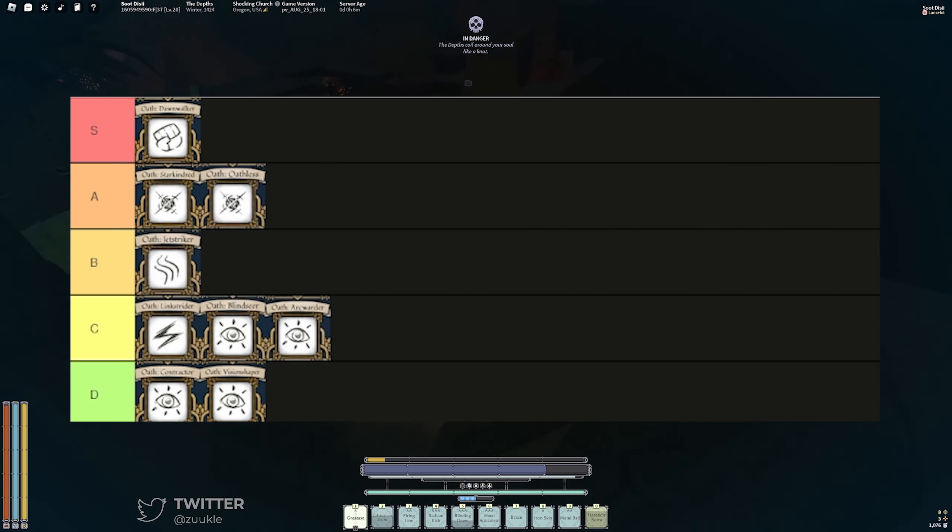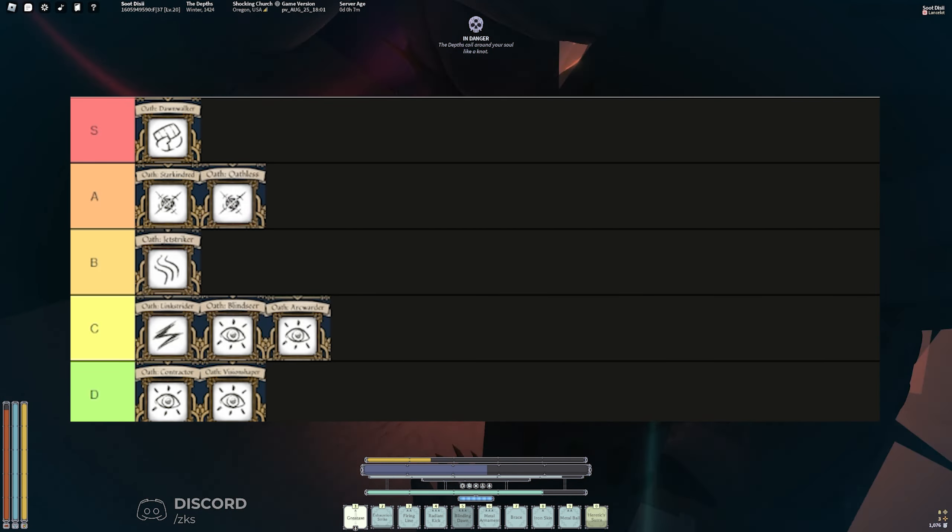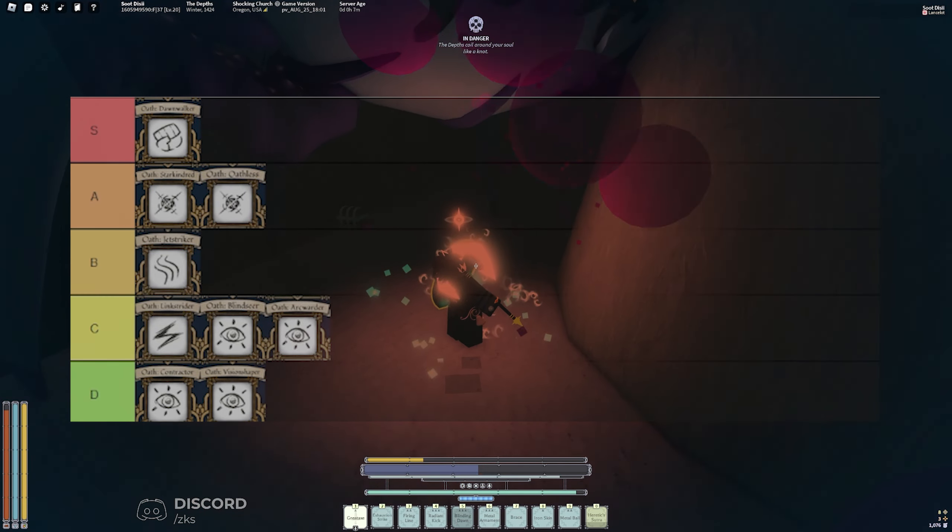When you're doing hell mode and fighting shadow-attuned mobs, your ether does not get drained. This is my tier list and what I prefer. If you guys need help, join my Discord — I'll link it in the description and comments. Let me know what you think in the comments, appreciate you watching, and I'll see you in the next video.